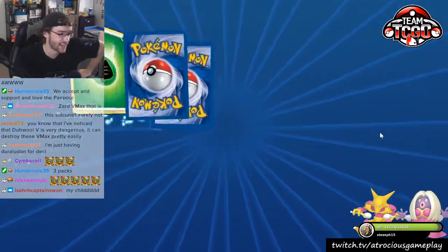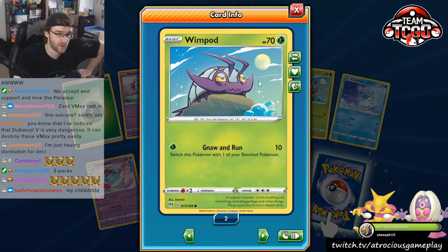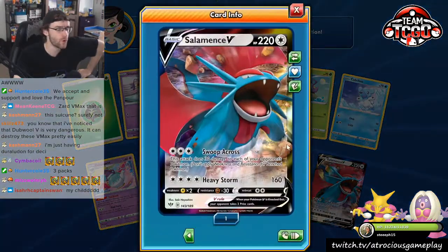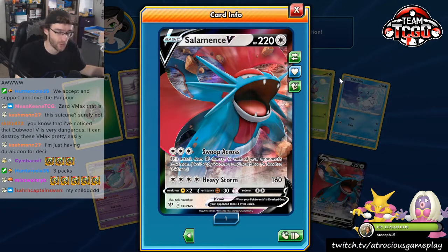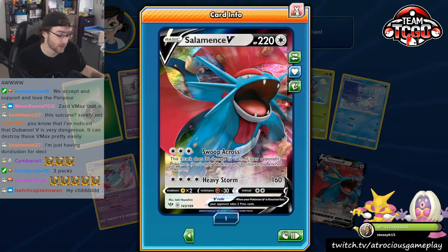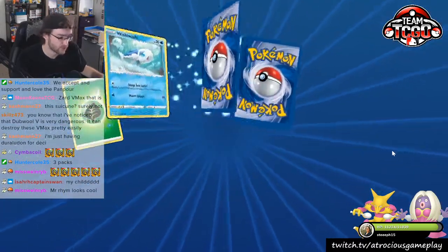Hope you're having a wonderful day. Just having Duraludon for Decidueye — that's probably a fine idea. This Wimpod, living life. Your $10 bill is going to Ho-Oh. Worked, because we just pulled a Salamence V — a card that's going to be pretty decent post-rotation. Salamence V looking real, real good. Our first one.